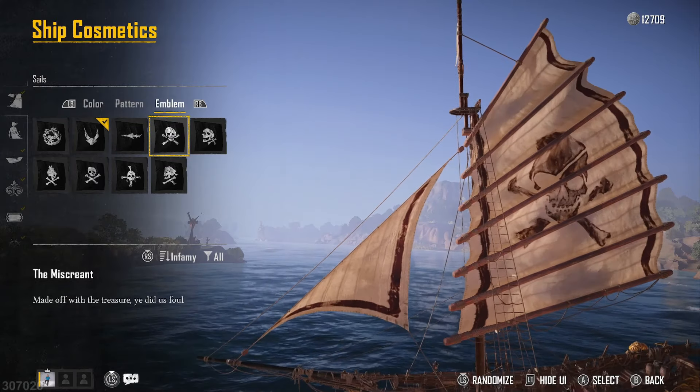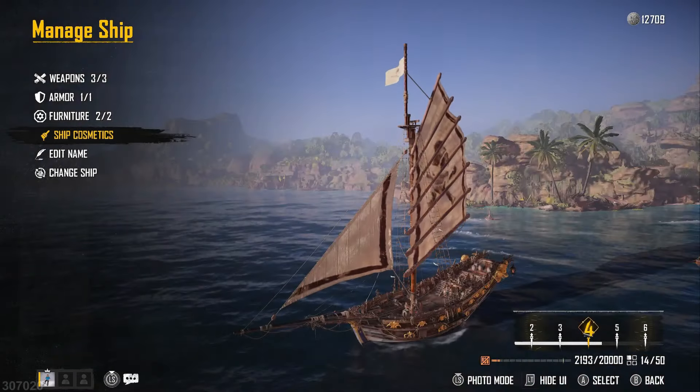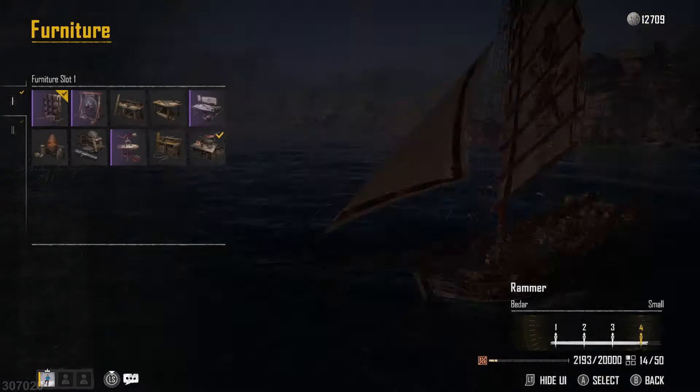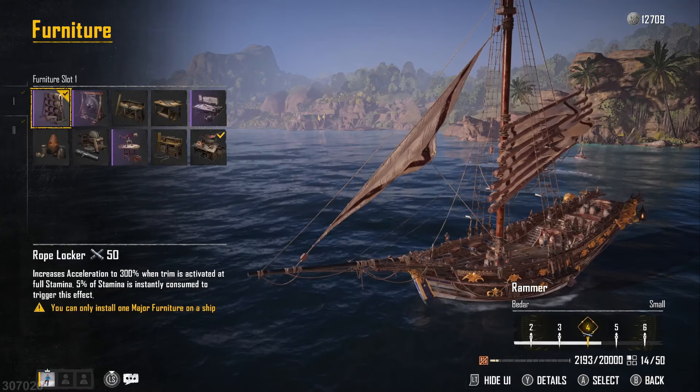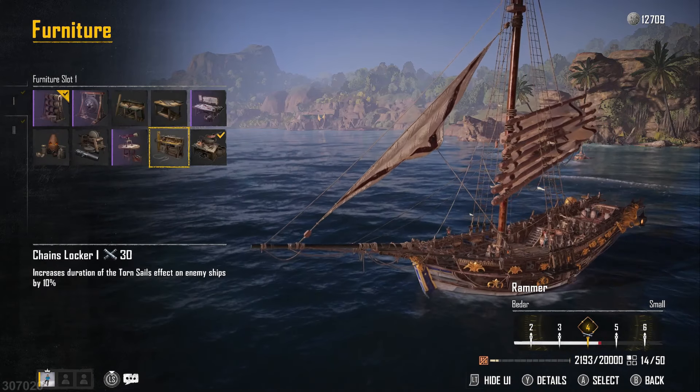The bigger the ship, the more slots you're going to have for weapons and furniture. For example, on the Badar the Rammer you have one slot for armor, three weapon slots, and two furniture slots. On bigger ships you may have four weapon slots and four or five furniture slots, and the higher the rarity the more it increases your level.